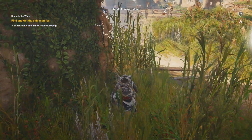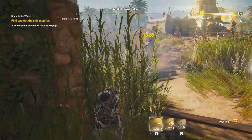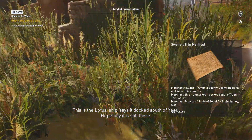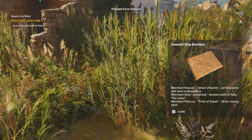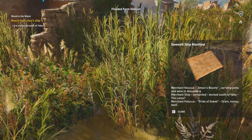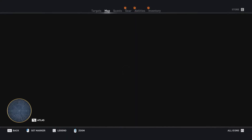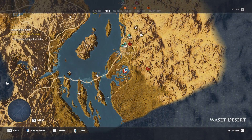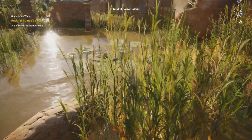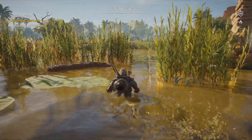They got poisoned by the dead body! I guess you will have to die as well if you're so stupid to come here. We got it - this is the Lotus ship. Says it docked south of Yebu. Hopefully it is still there. Swenet ship manifest: 'Merchant Filuka, Amun's bounty, carrying pelts and wine to Alexandria. Merchant ship unmarked, docked south of Yebu with the Lotus.' So we found the location of our boat - it's all the way over there. I haven't actually explored this area yet. I guess we're not going to look for the scribe anymore - we'll just assume he's dead. I will leave this place and head for the next location, trying to find that boat.